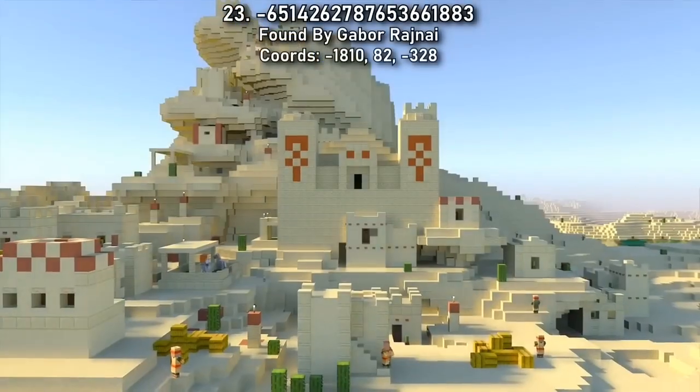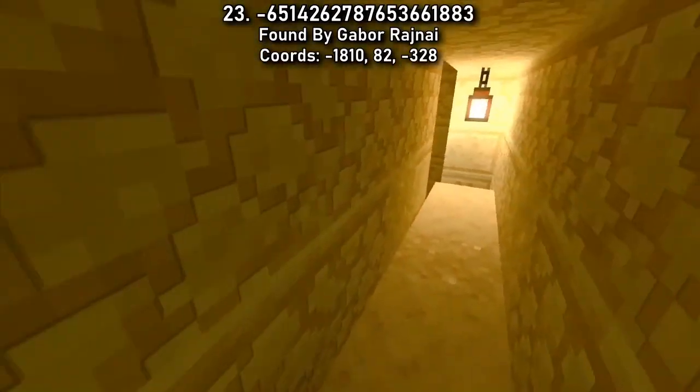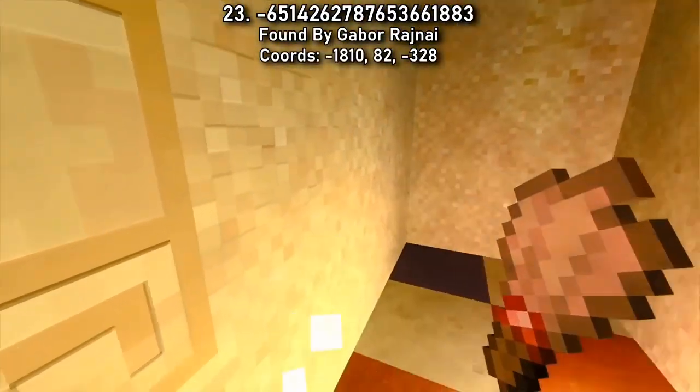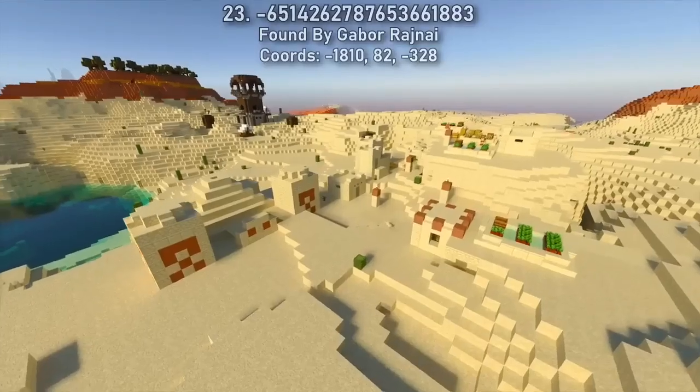It looks like archaeologists have already claimed this temple in Seed 23. The back door to this house leads you right to the treasure room with a little digging. Brush up even more loot from the hidden archaeology room, and then move on to the next nearest town, where there's another temple.